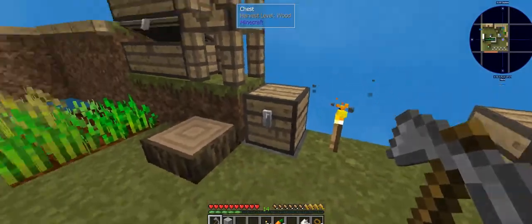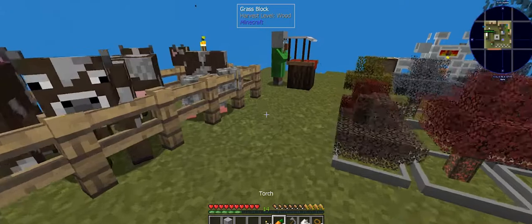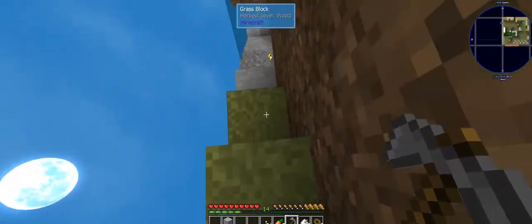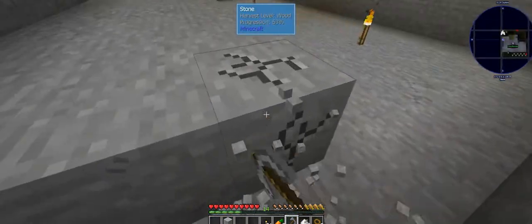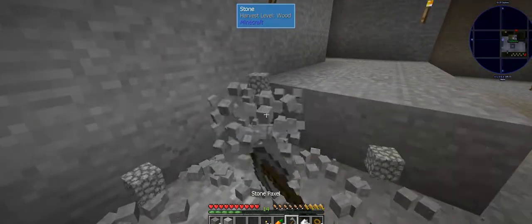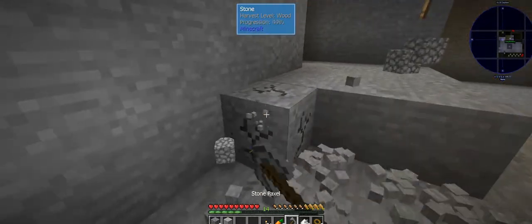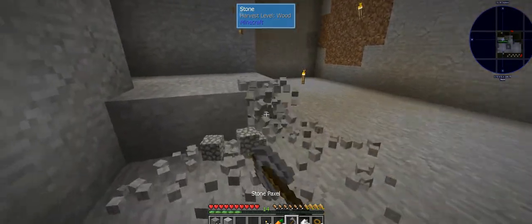We're almost done — very close to getting our very first prestige point. We're going to have to do a little bit of work. Teddy, you've got that room you're clearing out downstairs — we could utilize that space. We're not doing it as a one-chunk challenge, but for now until we figure out our build, we'll probably use it.